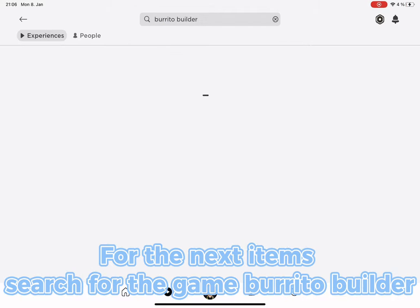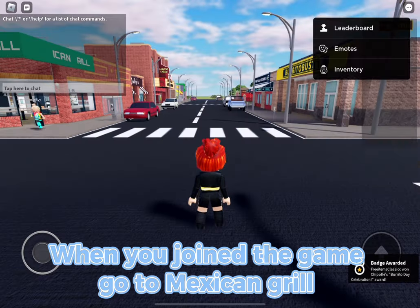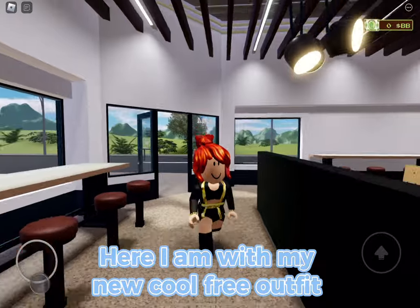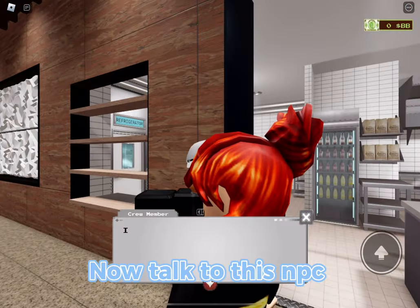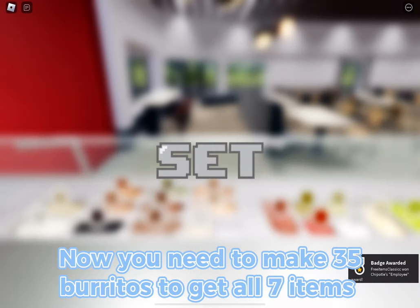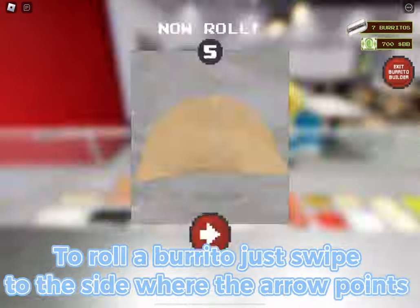For the next items, search for the game 'Burrito Builder' and join it. When you join, go to Mexican Grill. Talk to the NPC, then click on 'Play Now.' You need to make 35 burritos to get all seven items.